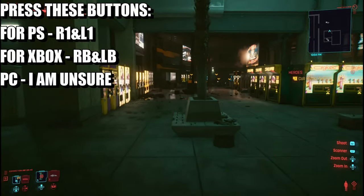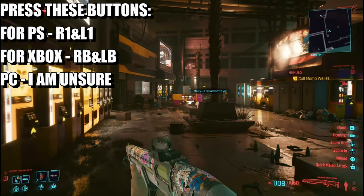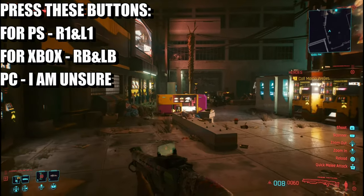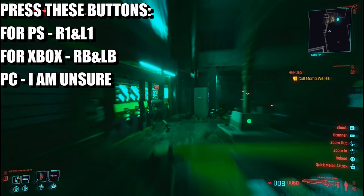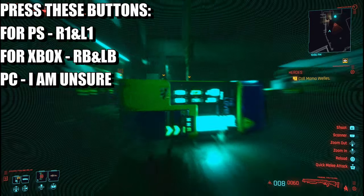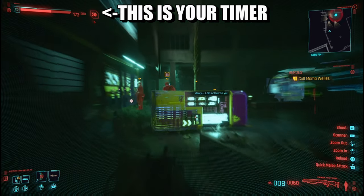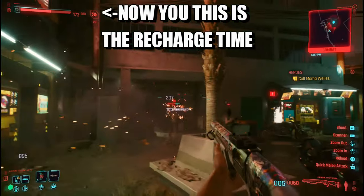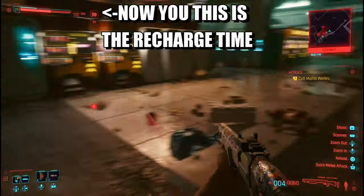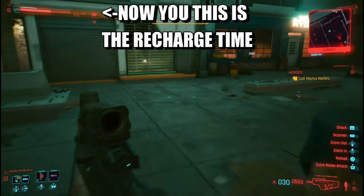There's a group of enemies straight away to start off your killings. Basically all you need to do is press R1 and L1 to slow down time. Now we're in slow-down time, and then you've got to kill within the limit. You've got to do it 50 times to get the trophy.